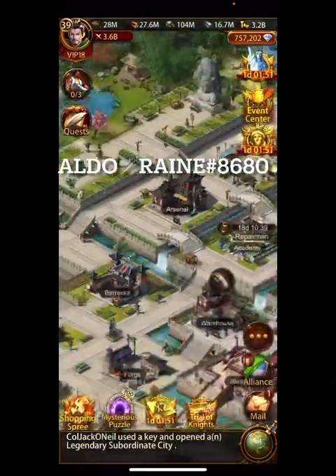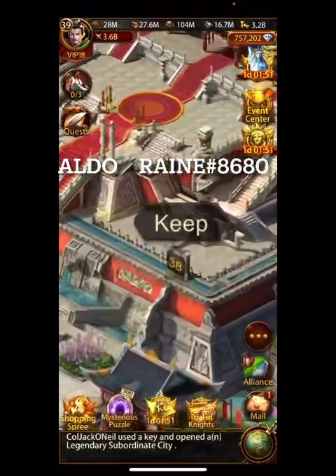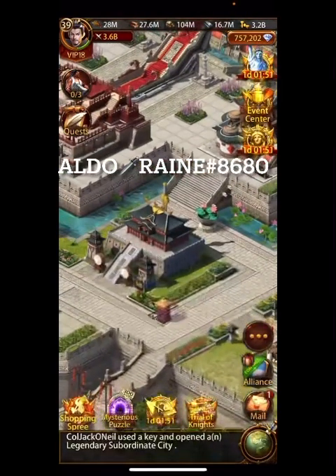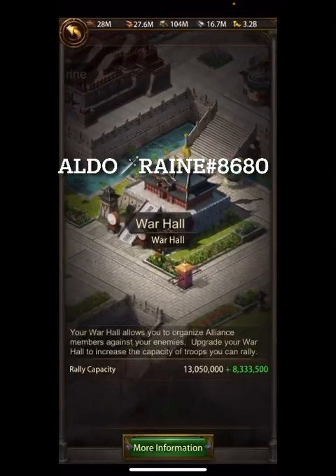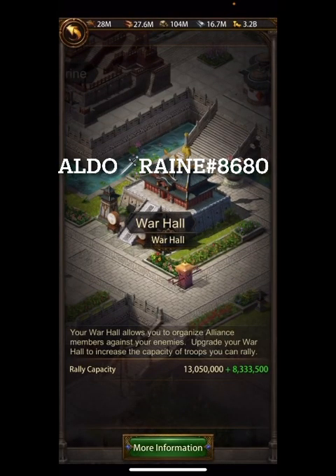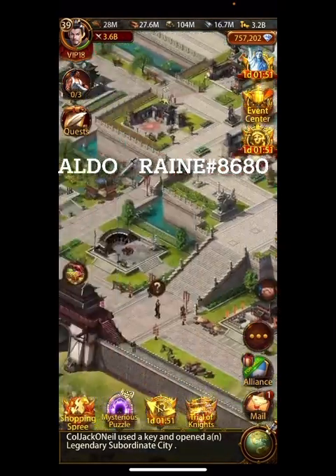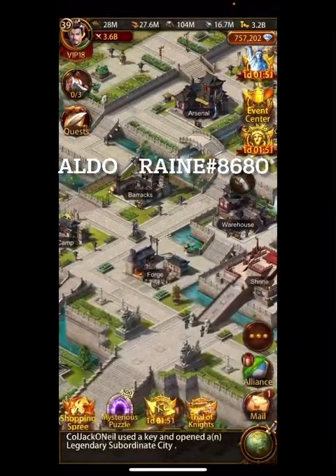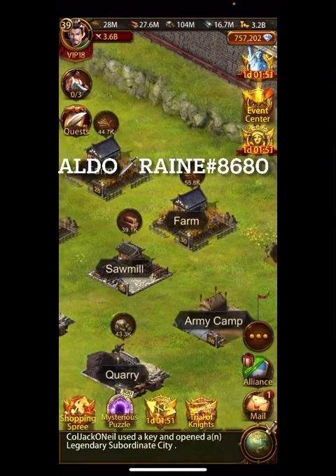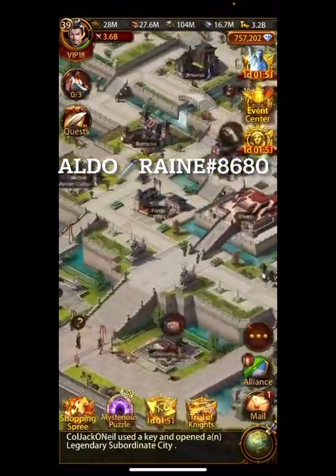Let's continue and look at the buildings — every building here has the ability to go to T14s at K38. This is really big: not many people have War Hall 38. As you can see, this guy is slinging 21 million troops in regular server play, so that would be for SVS and things like that. Battlefield buffs go up even higher, and every building is basically maxed.